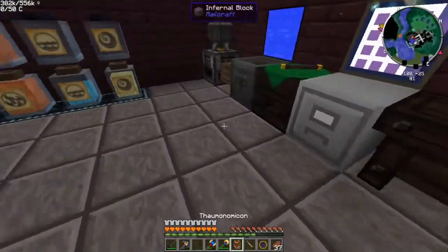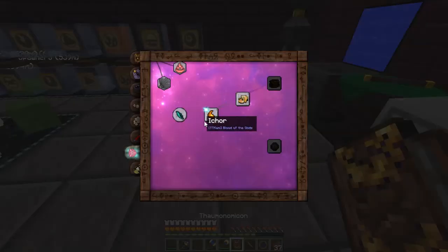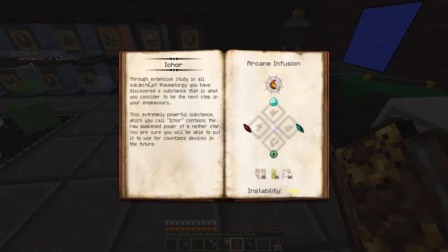Ichor or Icor, I don't know. Let's take a look at the research. Pretty much this is a little expensive study in all subjects of Thaumaturgy. You have discovered a substance that is what you consider to be the next step in your endeavors. It is an extremely powerful substance — I would hope so. It has nether star, diamonds, and all kinds of other fancy stuff, which you call Ichor. It contains the raw awakened power of a nether star. You're sure you'll be able to put it to use for countless devices in the future.